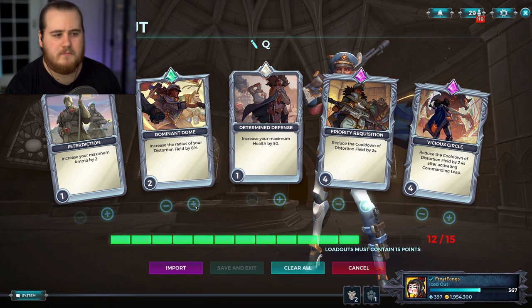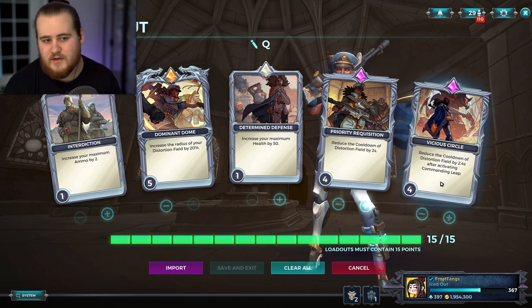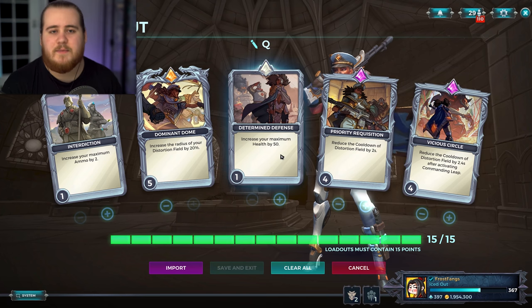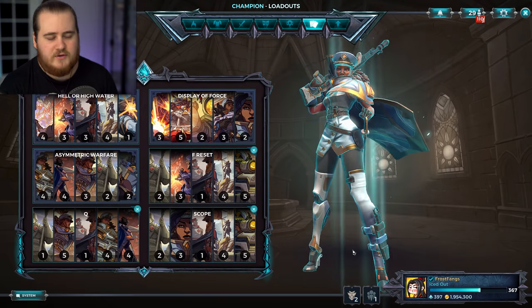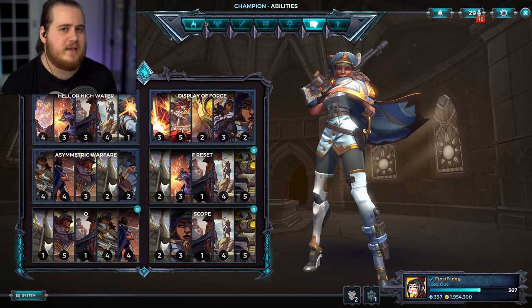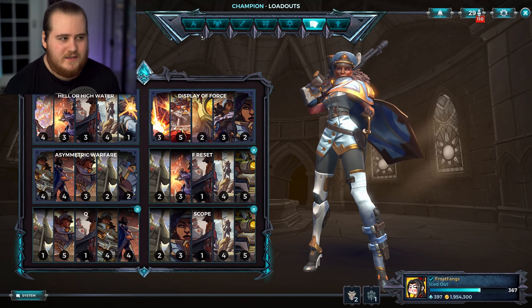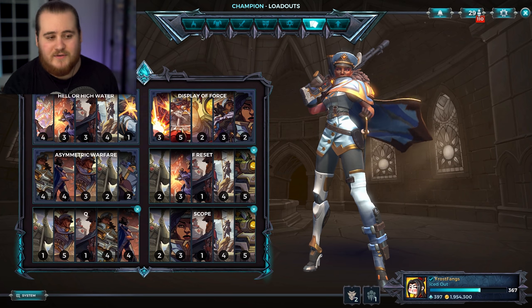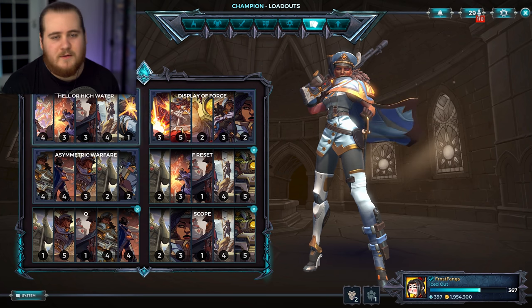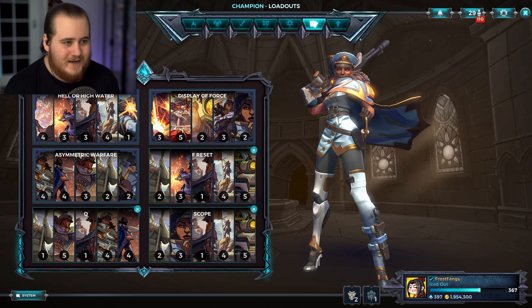We're going to be playing with a bunch of cooldown reduction on the Q and also a bunch of extra radius. The most interesting thing for me — and kind of the reason I wanted to make this video — is Dominant Dome at level 4%, which seems like a bit of a crappy card, but in-game it makes a really big difference. I tested it a ton in target practice, and having this card at level 5 with the 20% increase actually makes your Q seem nearly twice as big as it usually is. You'll see as we jump into a match — we have cooldown reduction, cooldown reduction when we use the F, a bit of extra health, and a bit of extra ammo for the passive. With max Kronos we can throw our Q out nearly every 10 seconds — technically even less, because it goes on cooldown when you throw it, not when it deactivates, so it's more like 5 or 6 seconds.